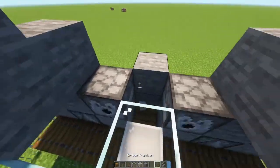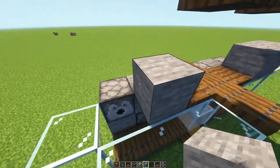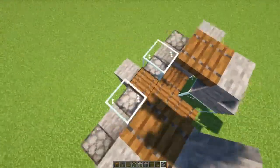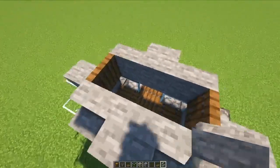Place six temporary blocks like so. Then go ahead and place the rest of the trapdoors as you see here. Break out some of the temporary blocks and cover up the killing chamber. Add four blocks in next to the trapdoors, and place four stairs off of those blocks with their backs inward to the front.